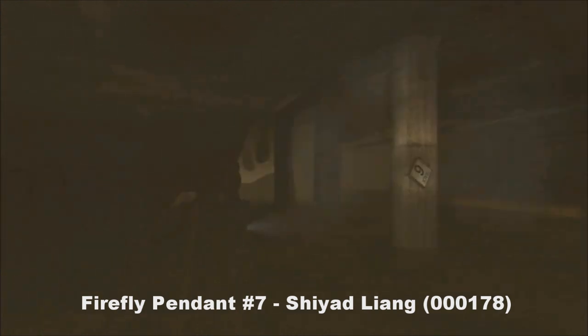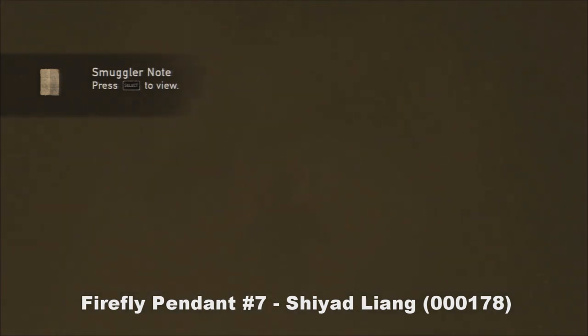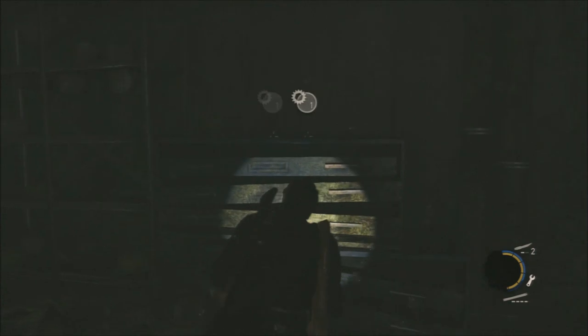Number seven — take note of track number six there. You're going to be in the tunnels with Ellie. There's going to be a body here next to a smuggler's note. What you can actually do is go down these steps and dive under. Once you dive under, there's going to be an underwater room, and in here you'll find your seventh pendant.